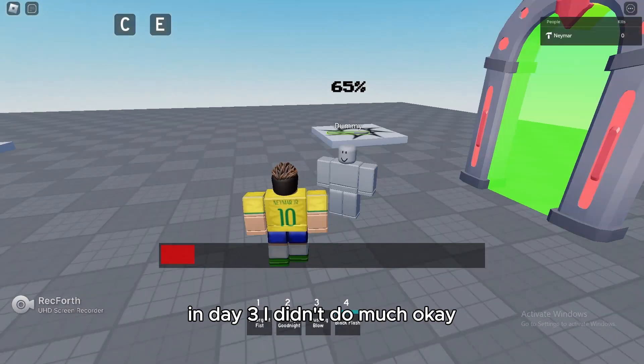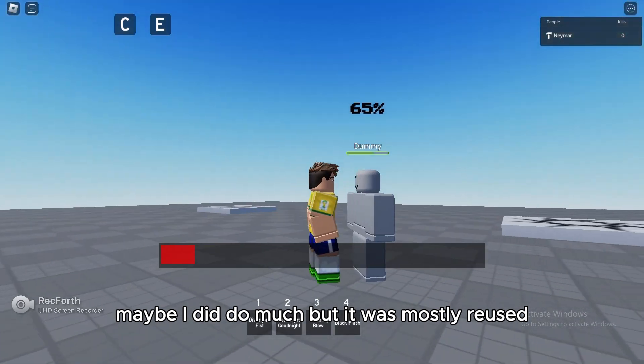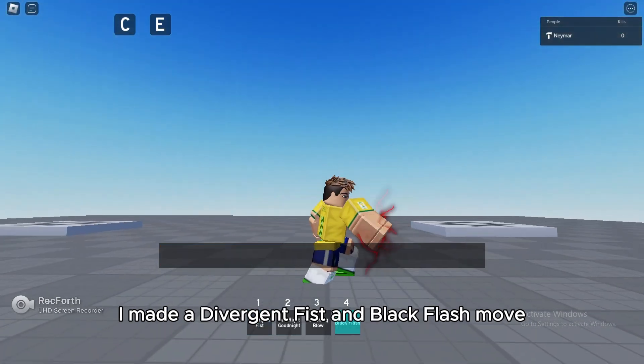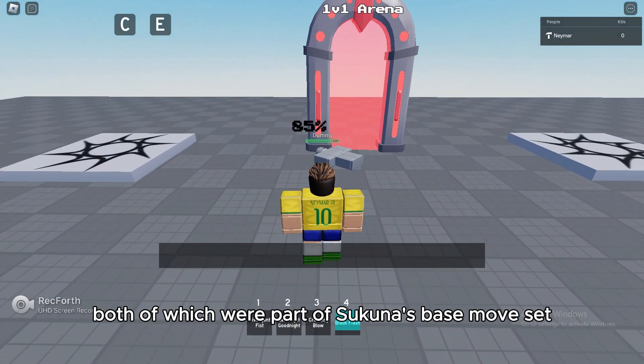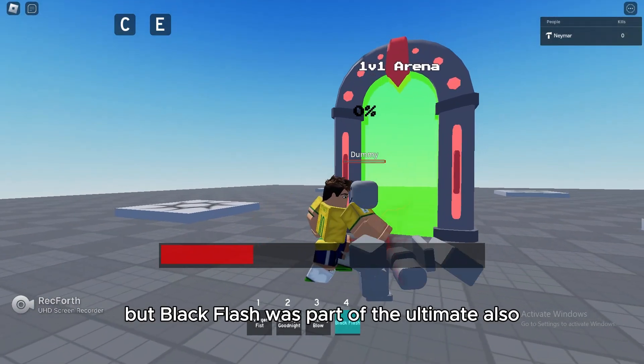In day three, I didn't do much — okay, maybe I did do much, but it was mostly reused. I made a Divergent Fist and Black Flash move, both of which were part of Sukuna's base move set, but Black Flash was part of the ultimate also.